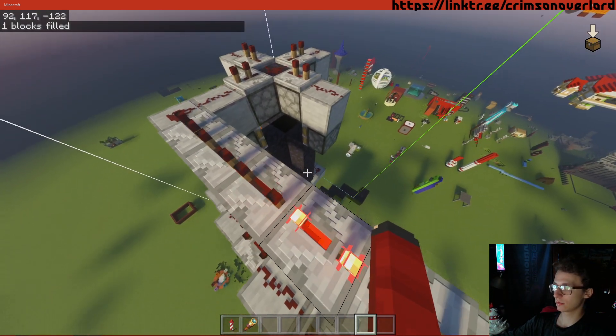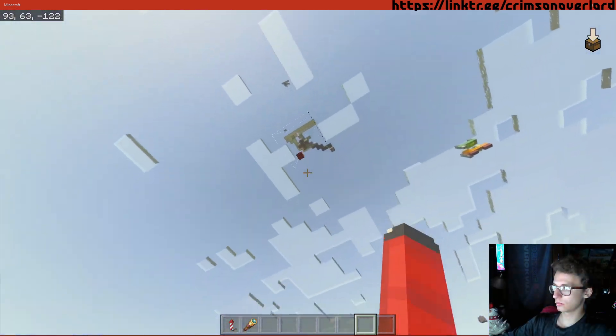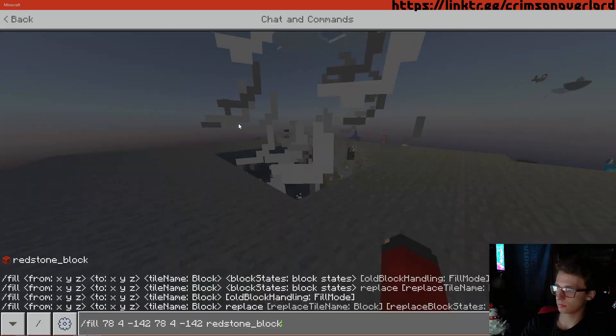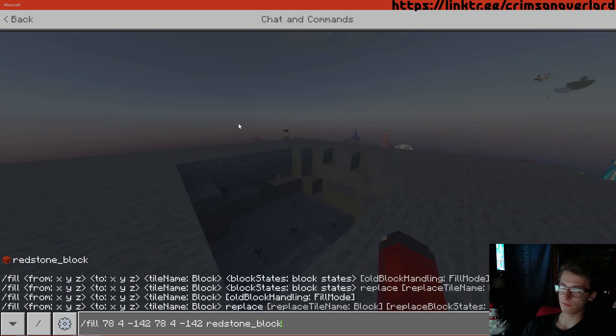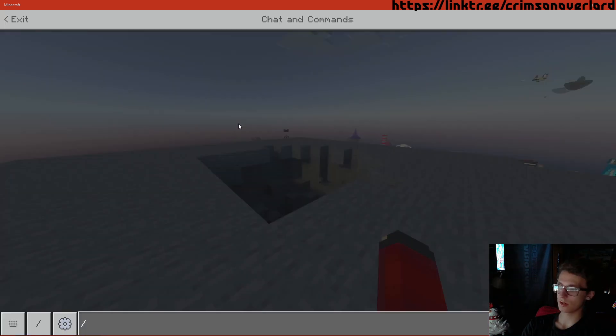Let's just do the redstone block thing again. The timing you want on this - once the first set of TNT explodes, that's when you want to activate it again. Don't activate it when the second set of TNT explodes, because then you're going to have some problems. If you're building this, you're probably in survival. If you're in survival, you probably don't have access to commands. Place it, set it off. Once you hear the first boom, that's when you activate the second one. And you just keep going.